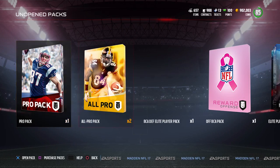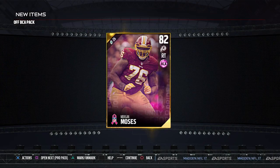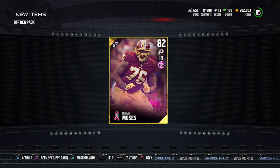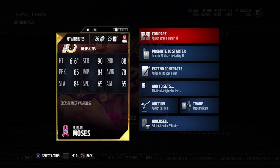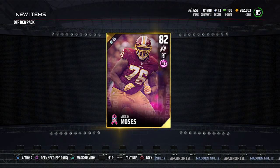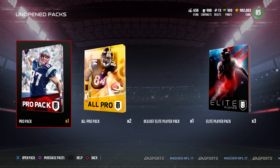So here is the pack — let's open it up and see what we get. Hopefully we get an elite. Nope — we get a Morgan Moses Gold. No idea what this is going for right now, but either way it's basically just a card to put into the set at this point. I don't really think any of these gold guys are going to be worthwhile on your team at this point in the game. Still, it's definitely easy to complete that solo challenge and have a chance at an elite player.